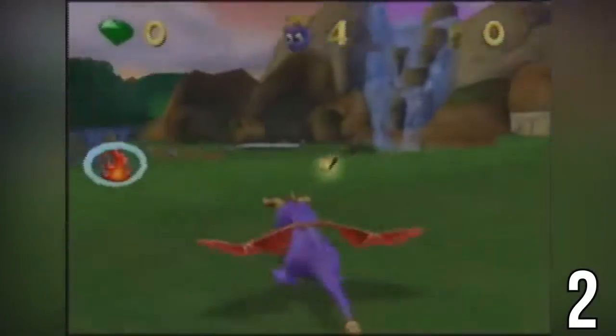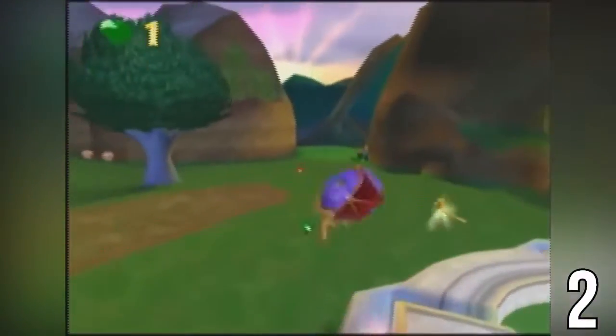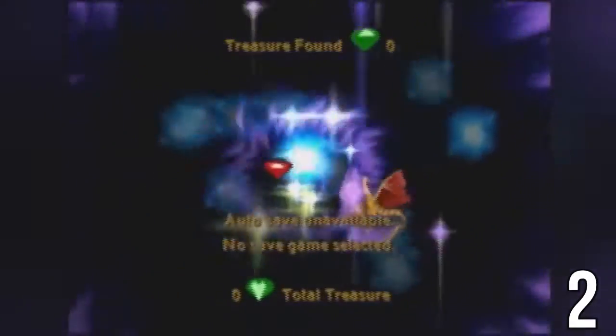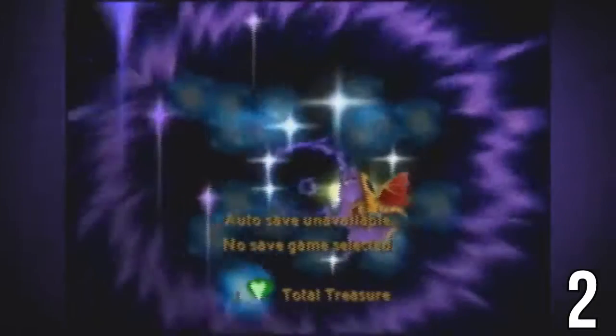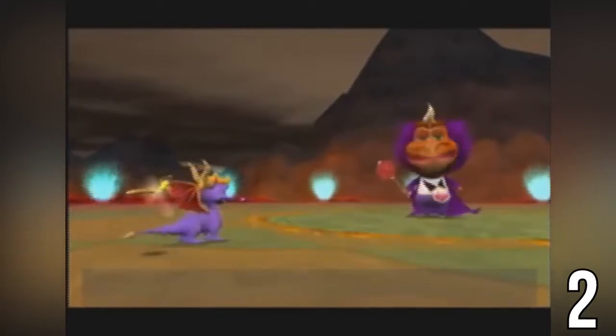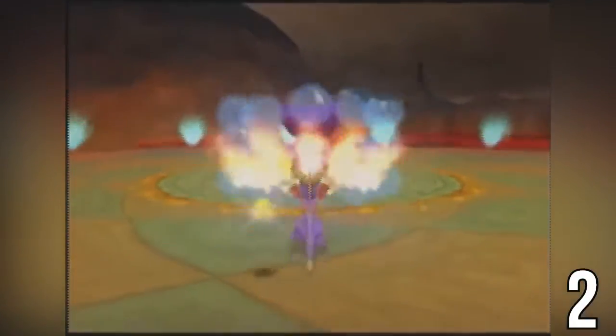The next game on our list is the abomination known as Spyro: Enter the Dragonfly. This is the sixth game in the Spyro series but wasn't produced by Insomniac Games like all the rest. This game probably wouldn't have been as bad as it was had it not been rushed, and not only did it come out as an unfinished game, it also came with a lot of glitches — one of which is a skip that skips the entire game right to the boss fight. By head bashing right next to the entrance to the end-game boss Ripto, which is conveniently placed next to the start, you can glitch right down to the boss battle. This allows speedrunners to finish this game in just over one minute, saving 1 hour and 20 minutes from the normal speedrun.